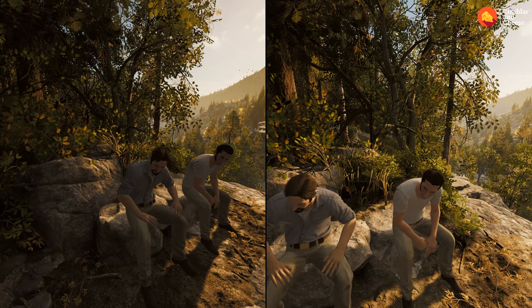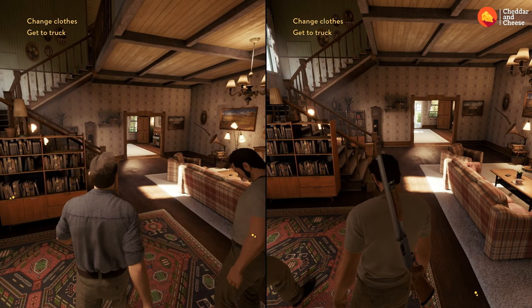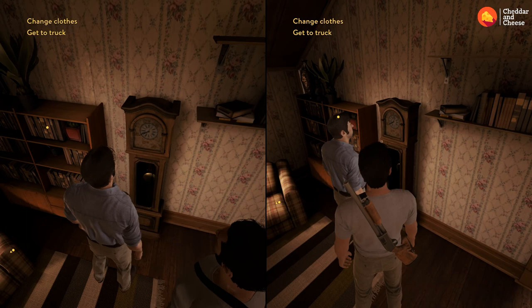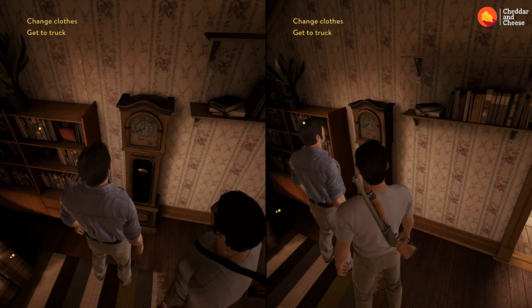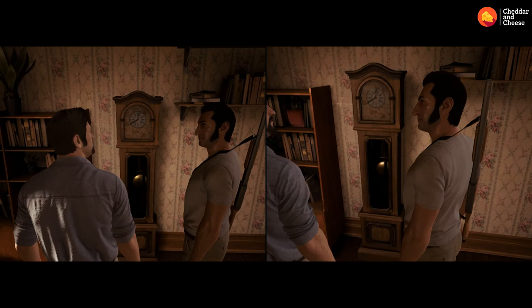For the next achievement, once inside the farmhouse and you've dealt with the old couple — whether you've sent them on a wild goose chase or locked them in the cupboard — have both characters head over to the grandfather clock. It won't show the interaction symbol but it is there. Both characters have to press the button at the same time — three, two, one. You've got to be right in front of it.